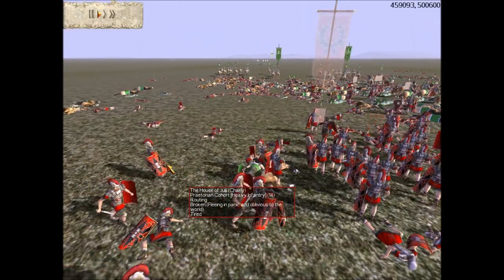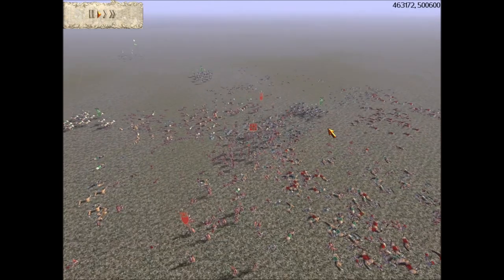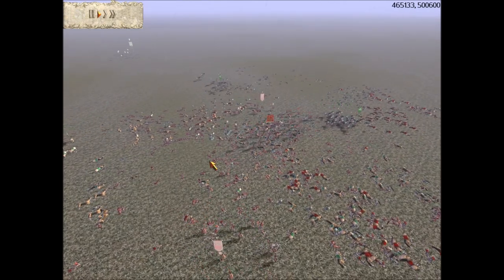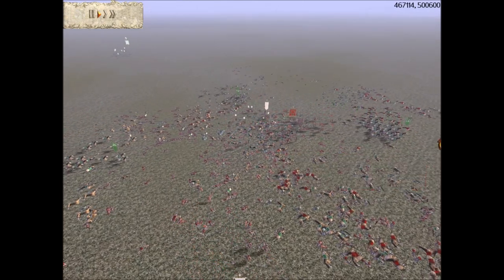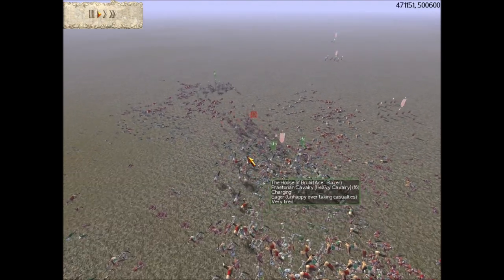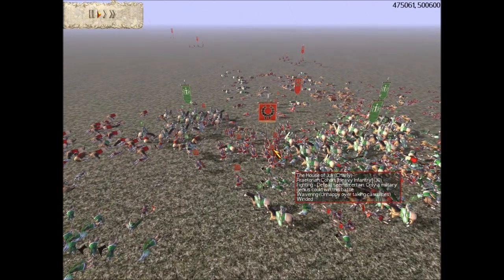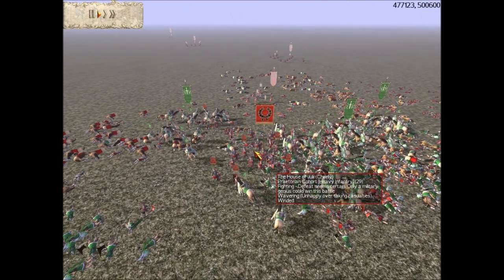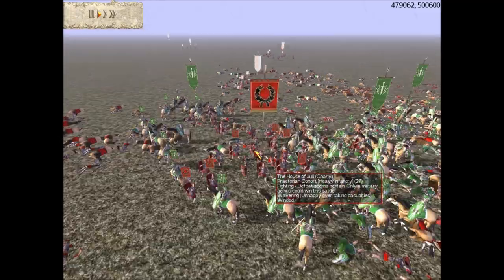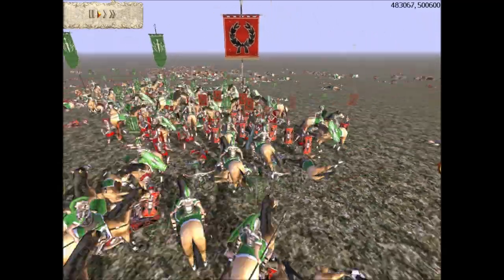The praetorian cohorts can't seem to take it anymore after all those strikes. Just keep surrounding, running away, and surrounding - just circling the enemy, making sure that my troops don't get locked down. Charge, charge, charge. This unit has fled along with his general. My general has long been dead and I'm still alive with my cavalry.